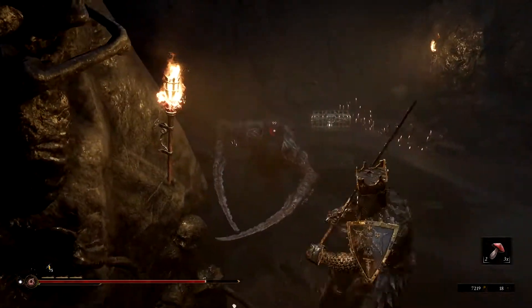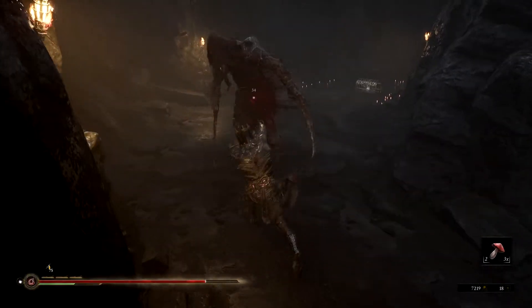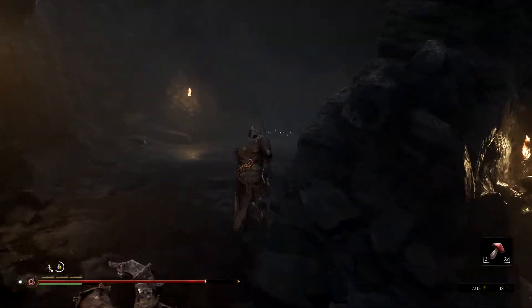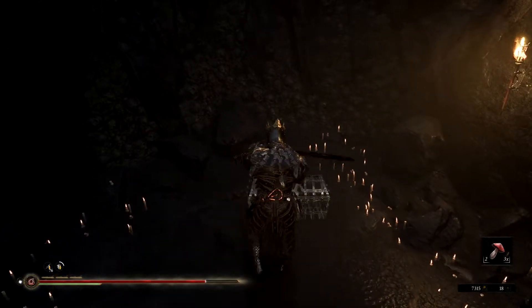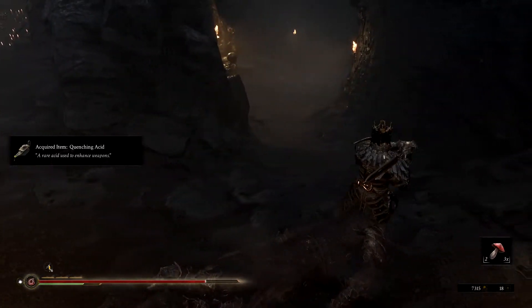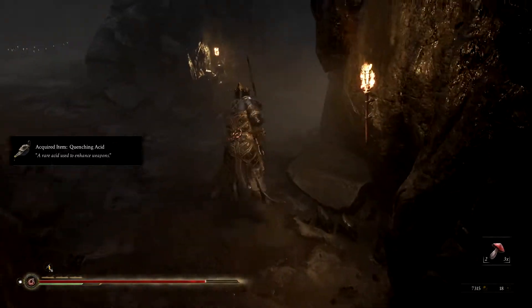He's actually a different enemy — some weird crab guy. Let's avoid that. We did kill him. What did you have, what were you protecting here? Quenching acid — yeah, that's what I'm talking about, that's more damage for our hollow sword. Is that gonna bring us down? Well, let's find out.